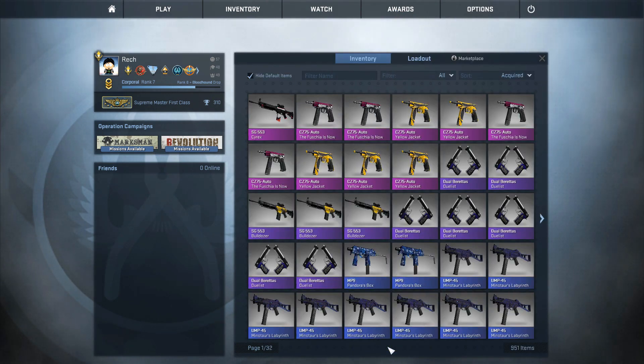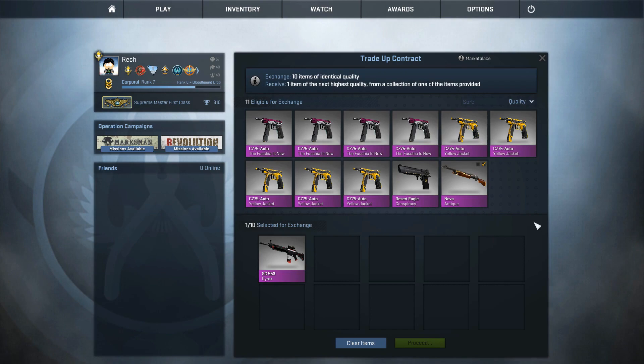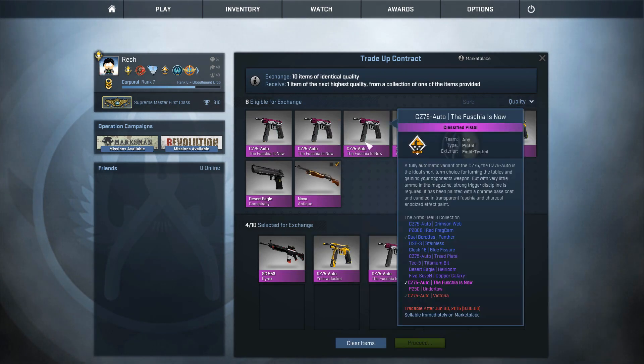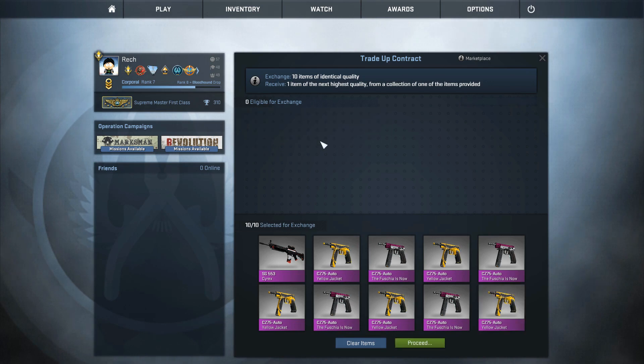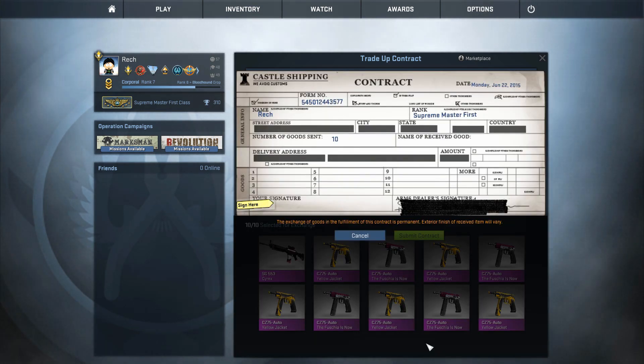I guess there's only one way to find out. I just went for a little shopping on the Steam Community Market and I suppose by now you can already tell what I'm aiming for on these trade-ups. If it all goes by plan, we should get an AWP Hyper Beast, the AMP for Icarus Fel and the AMP for Hot Rod, which is not gonna happen anyway.